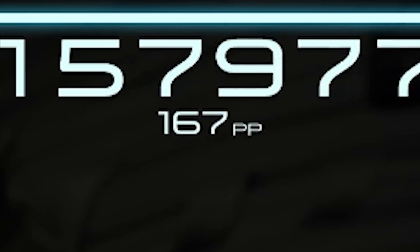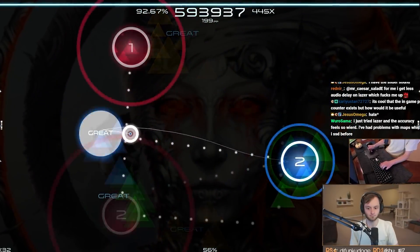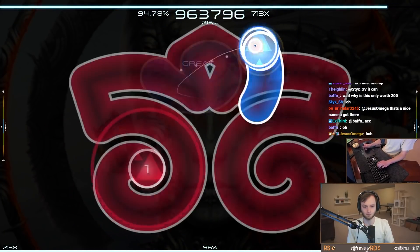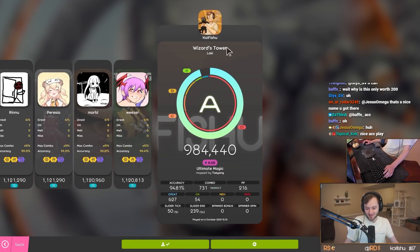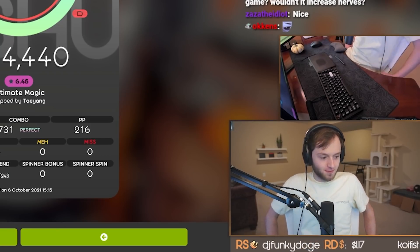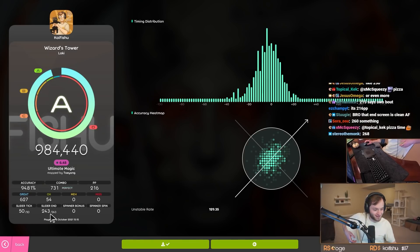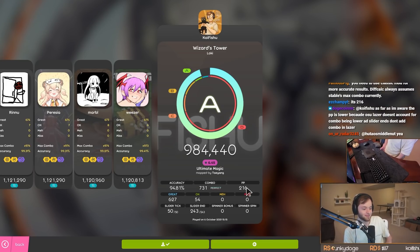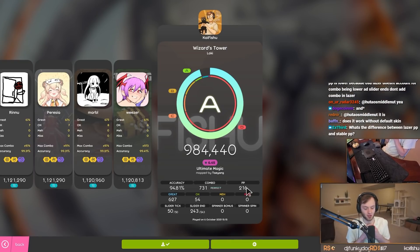What is this accuracy? 72? The default skin scares me. The slider looks so filled in with the default skin in Laser. 217 PP—how much would that be worth in stable? This is new PP, it'd be like 250. There's a slider end counter—50 of 50 slider ticks, 243 of 243 slider ends, 268 PP in stable. Obviously the PP we're seeing isn't necessarily accurate to what it'll actually be when Laser is submitting PP plays. It doesn't count FCs because it expects slider ends to count for combo, so everything's going to be a little bit lower.